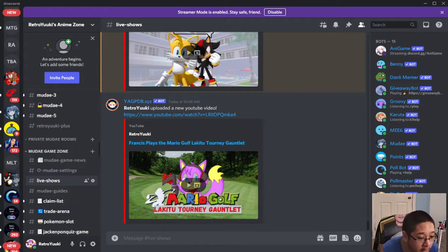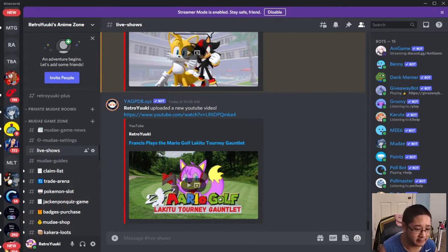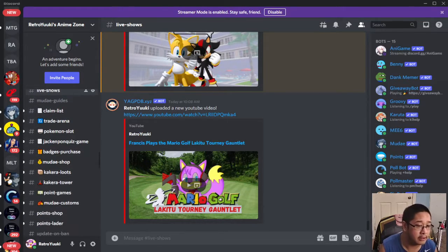On my server, in the Moody Game Zone section, you have the Claimless channel to show off your list, the Trade Arena to trade Kakerra and characters, the Jack and Pond quiz game where you can play Rock Paper Scissors or the Moody quiz game — which is hard, by the way, you have to know your geography — Badge Purchase where you can buy your badges, and so on. There's also a Moody Shop specific to my server, which we'll explain later.